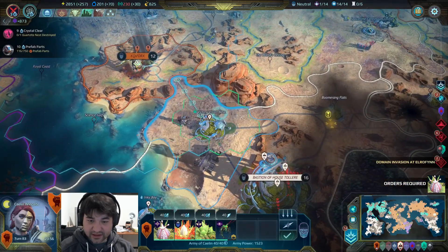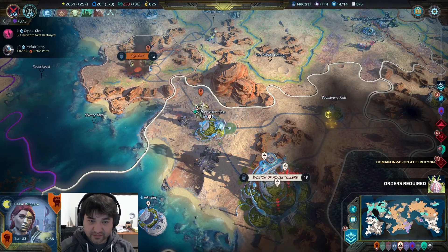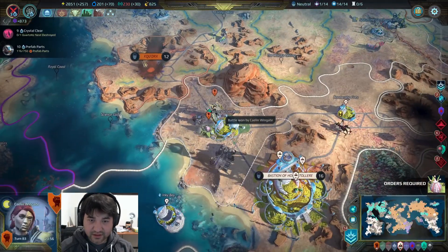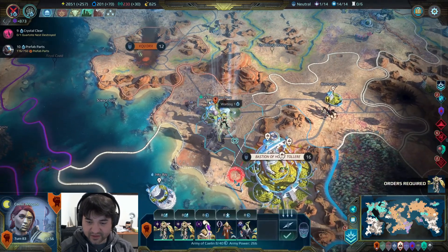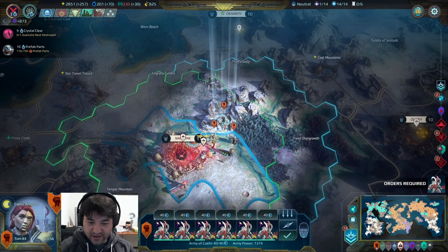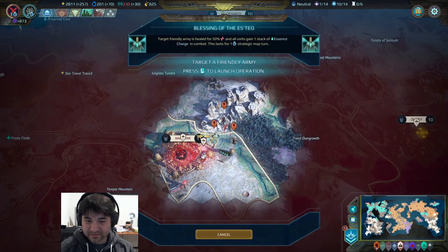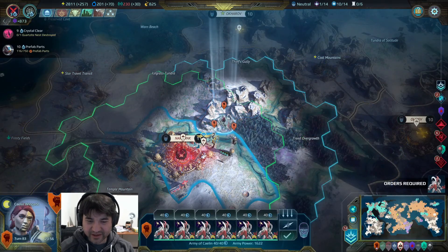They didn't attack us, so let's go and attack them. Let's take this over. We can get a little closer and just park there. Down here we can jump in — we have some injured units. Operations primed and ready — my favorite spell in the game. Hopefully that's where all the injured units were.